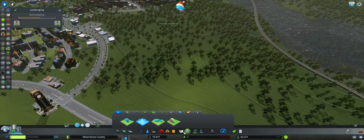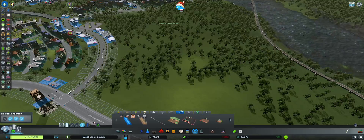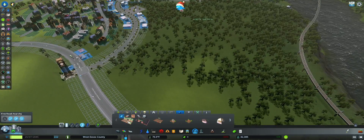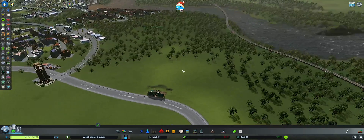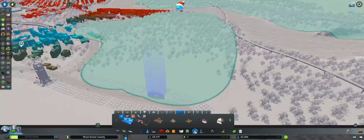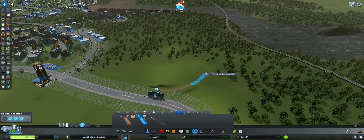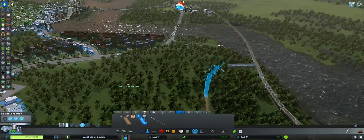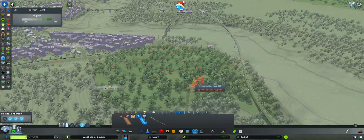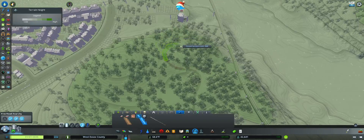Or instead, should we make this a nature reserve? Maybe that makes a lot more sense. Something like this. I'm just gonna throw some trails in. These trails are gonna kinda switch back and up the mountain.